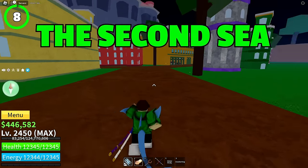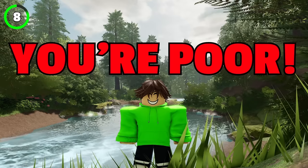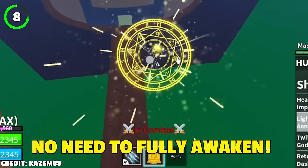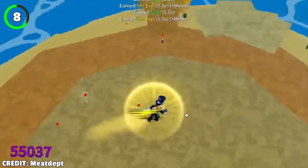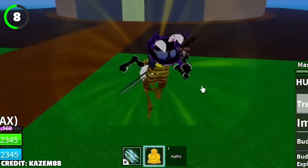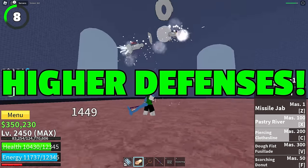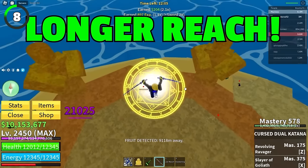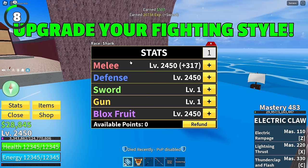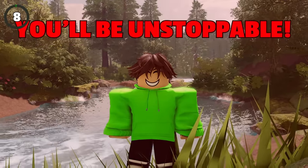When you've reached the second sea and have a proper reason to buy Buddha, be careful when awakening it. You're still poor and should watch your wallet, so there's no need to fully awaken your Buddha. What you want to do is complete the raid once and awaken Buddha's Z move — the Shift ability. This is the only move you need. Shift ability gives you higher defenses and a way longer reach for your weapon. Then start upgrading your fighting style or a sword depending on what you prefer, and you'll become unstoppable!